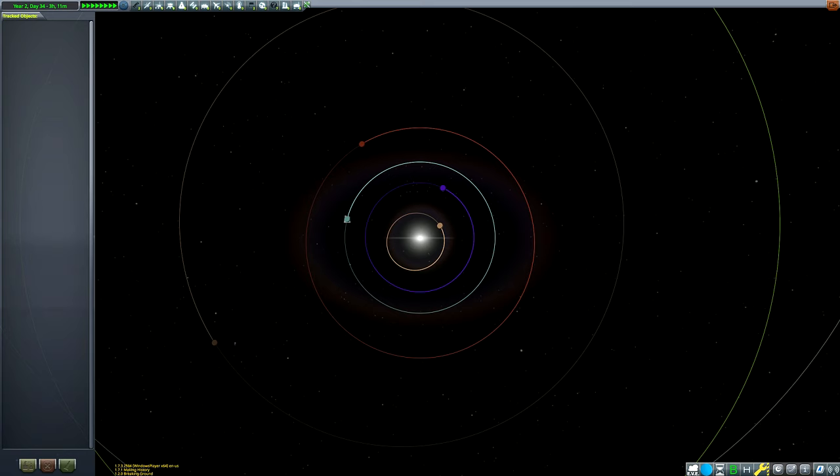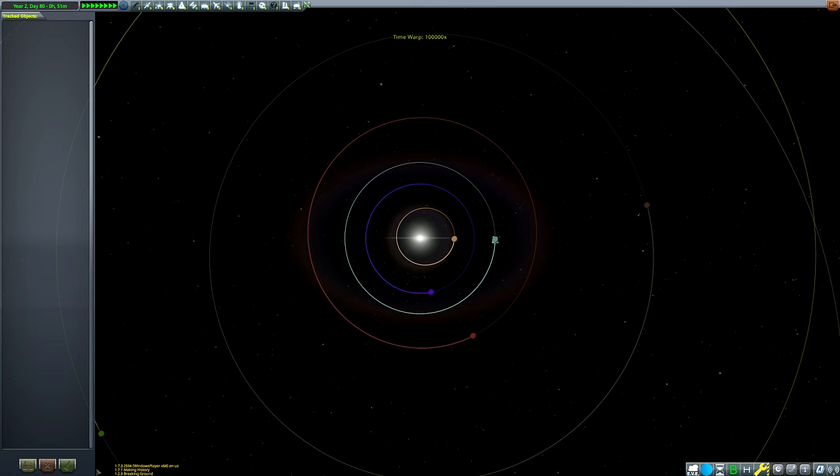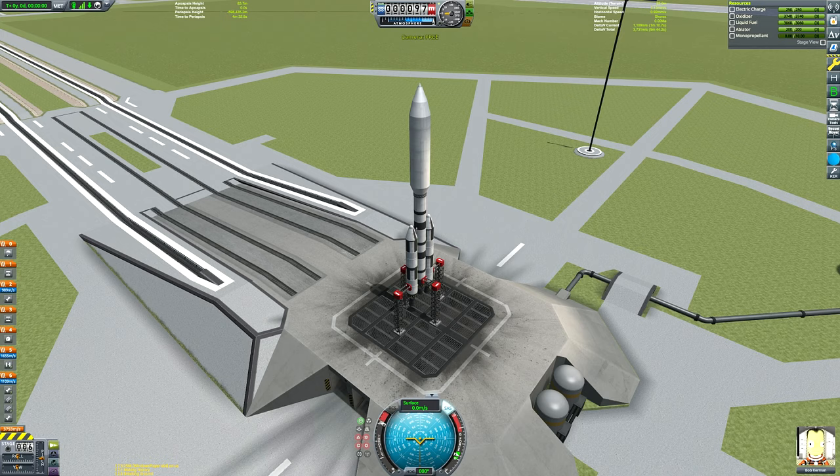Here you can see me on the map screen waiting for an EVE transfer window. If you draw a line from Kerbin to the sun to Eve, the angle that line forms at the sun will be about 54 degrees, with Eve behind Kerbin. Imagine a clock face: Kerbin's at about 3 o'clock, Eve is at about 5:30. Here we are on the launch pad getting ready to launch.